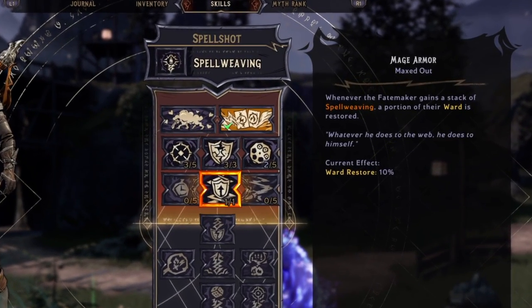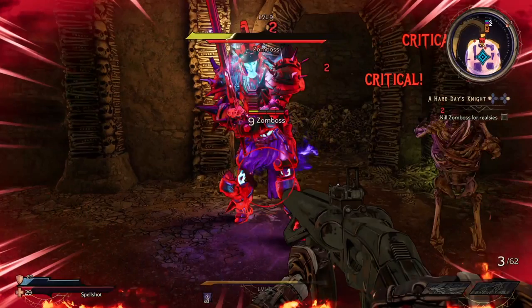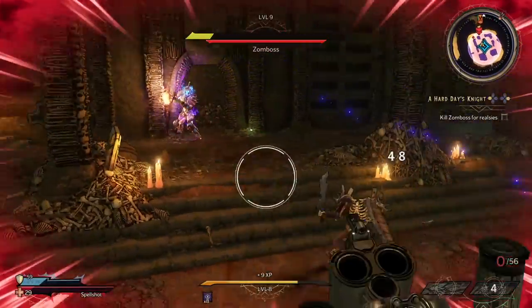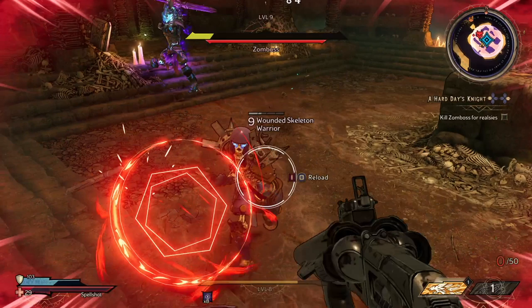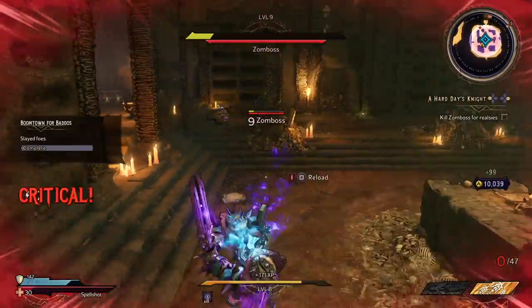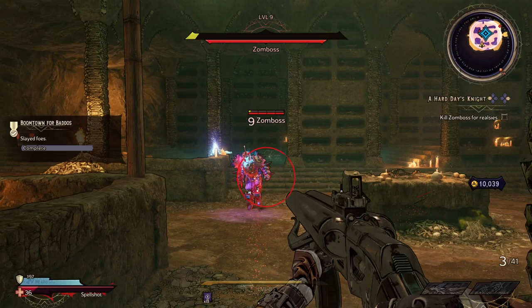You can also see my shield never went down during that sequence. This is because you can get Mage Armor — every time you stack a Spellweave, you get 10% of your ward back. Here you can see I have no spells active; I'm just shooting my shotgun and reloading each time, but each reload gives me 10% ward back. When I cast a spell, the same thing happens. So all of my offense synergizes back to defense via ward, and my spells both hurt opponents and restore my ward and health.